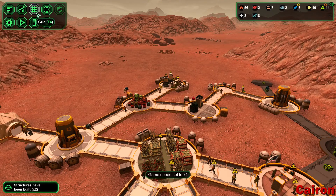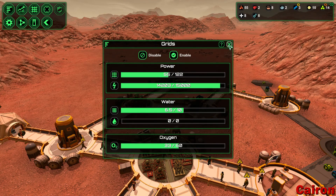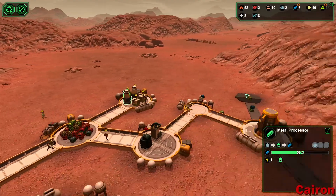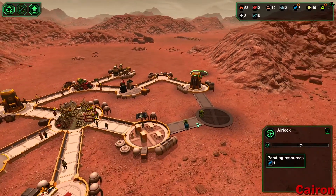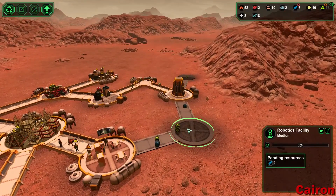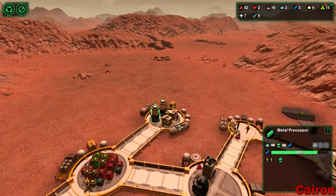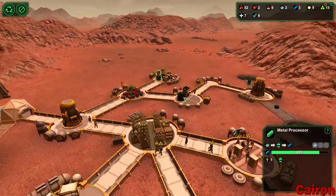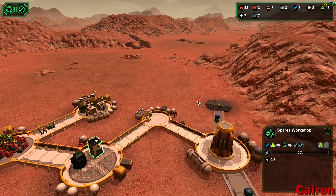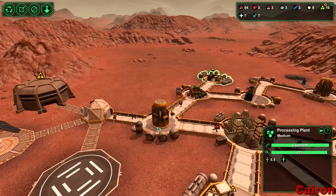Let's take a look at our grid. Power is good — we're using about half of our power, half our water, and half our oxygen, so we are looking tasty. What are we doing here? We need some metal, we need some bioplastic — which we have plenty of, luckily, because we have just absolutely tons of starch coming through. Spares — we still need metal. I might make a new processing plant — that might be a good idea.